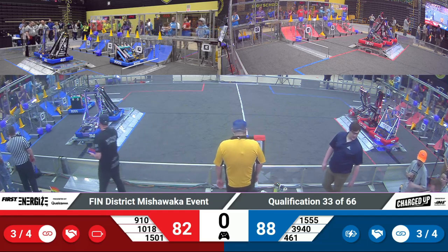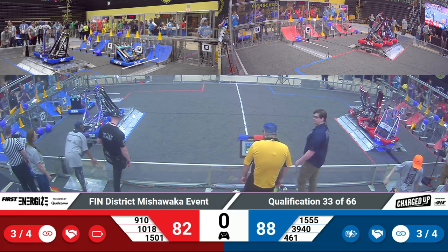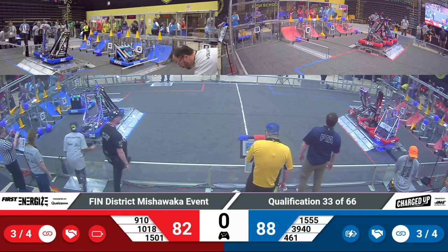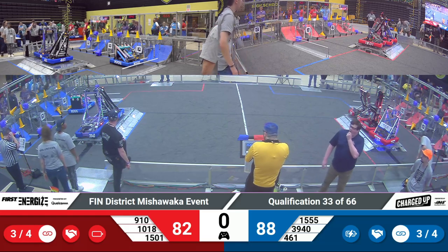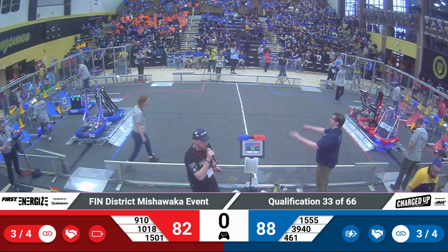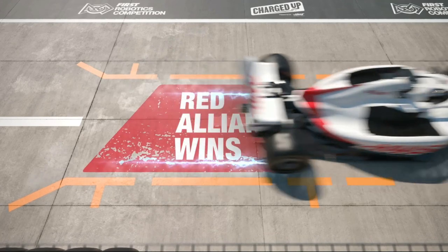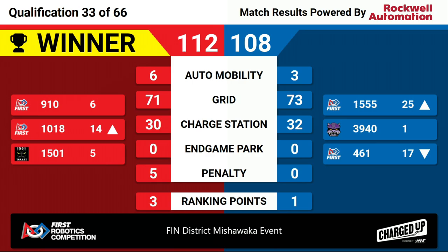And hold on, team — this is going to be a close one. Qualification match 33. Looks like we got the Red Alliance with the win here. Wow, that was a close match. Red Alliance a score of 112, Blue Alliance a score of 108. Red earned three ranking points, Blue earned three ranking points.